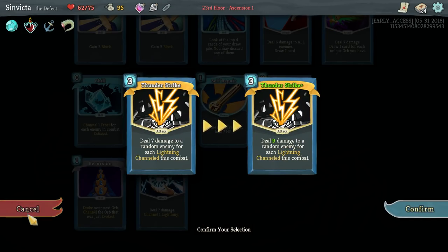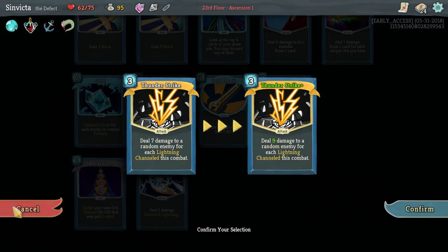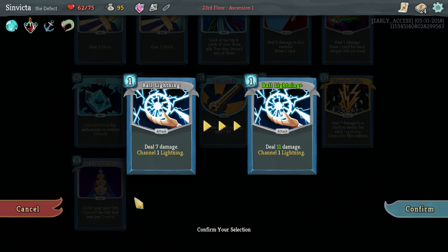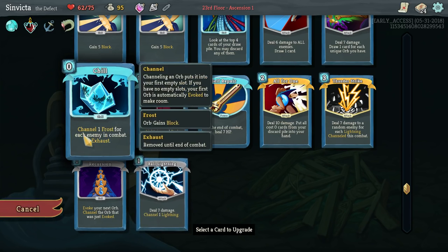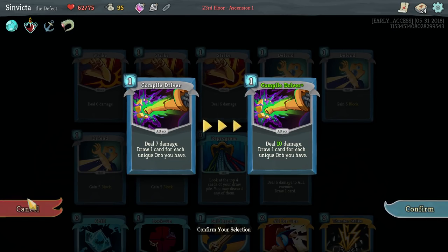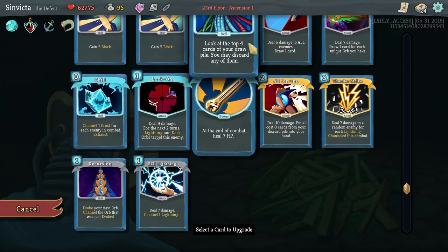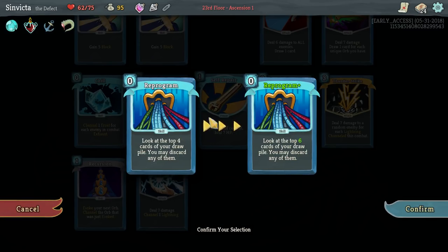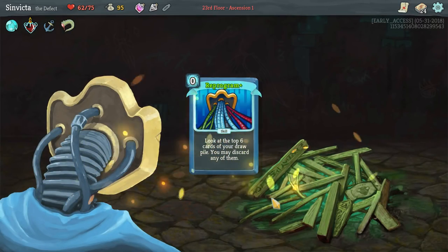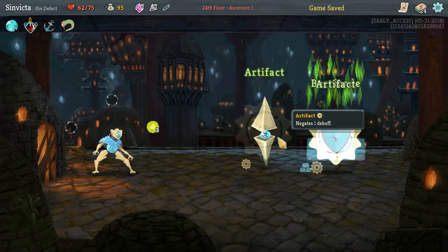We can increase the effect of Thunderstrike up to 9 per lightning orb. Compile Driver upgraded to 10, 9 damage draw a card. Top 6 cards for Reprogram - I've been using Reprogram a lot, so let's go ahead and boost that up. We've got a lot of upgrades coming our way, so this is no big deal.